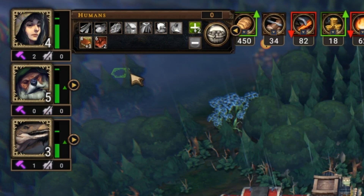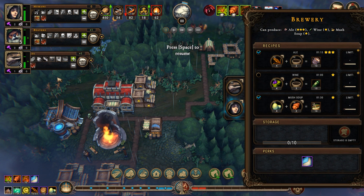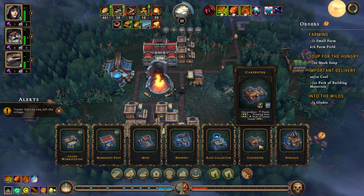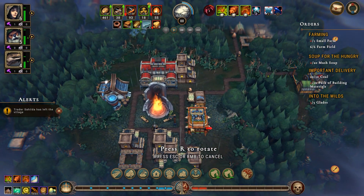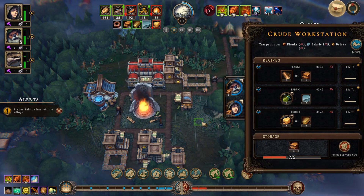You can inspect villager stats by extending the info panel using the small triangle next to their icons in the top left. When you have extra construction materials, use them to construct the carpenter or sawmill depending on which blueprint you chose, because these buildings produce planks far more efficiently than the crude workstation.